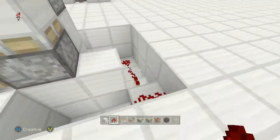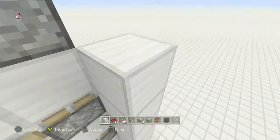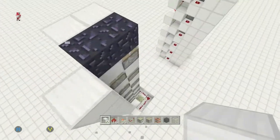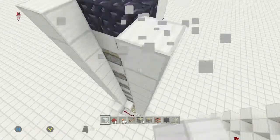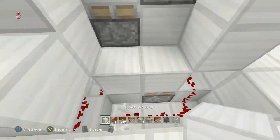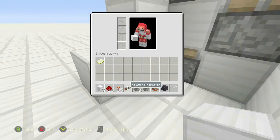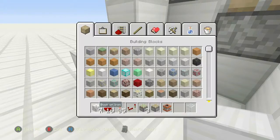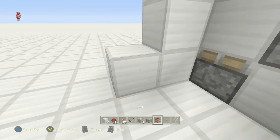Once you've got all your pistons in place, come down here and start pillaring up and cover the floor. Since I forgot a button, let me grab one — your button will go right here.